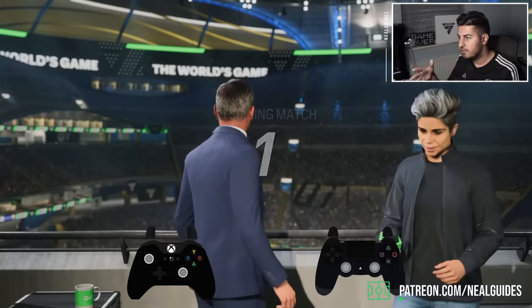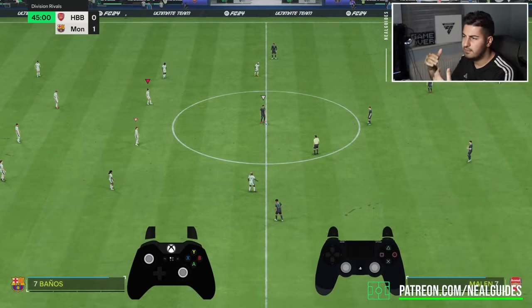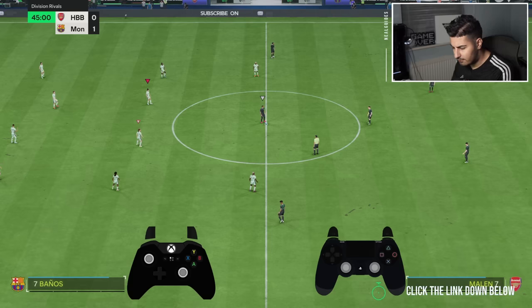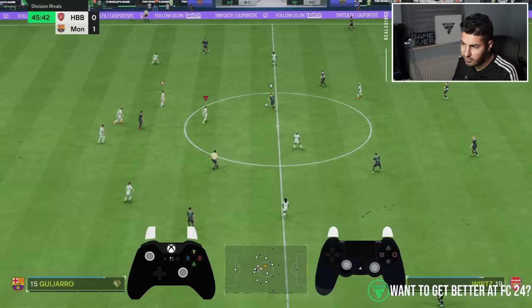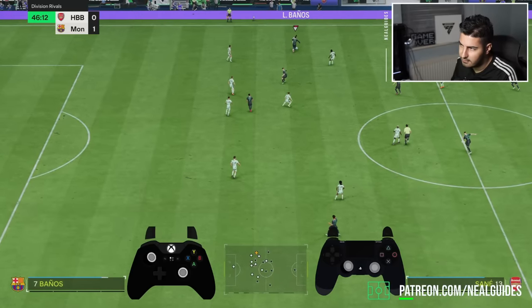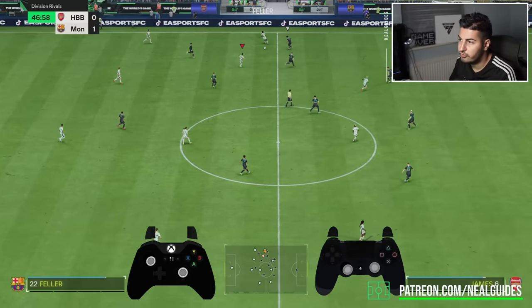That is why you're getting beaten. I feel like what EA have done this year is make the normal jockey what the jockey playstyle used to be. They've nerfed interceptions, blocks, and jockey all in general, which makes it difficult to get the ball. So you've got to run in front and anticipate the ball early. Try Banyos — she's around 600 coins and she's got the jockey playstyle.